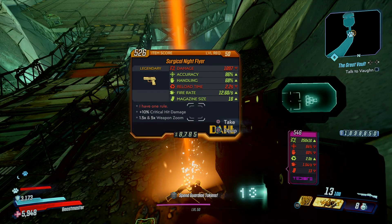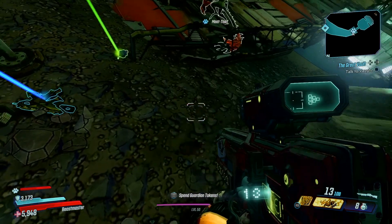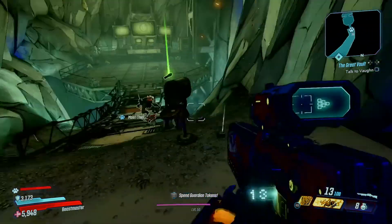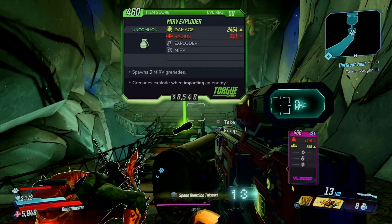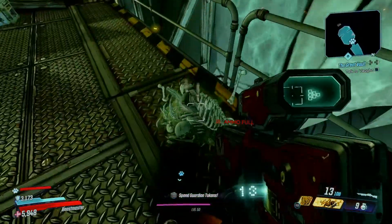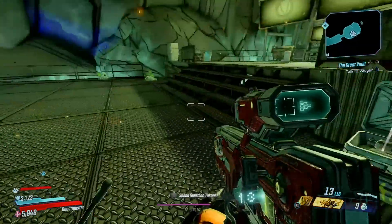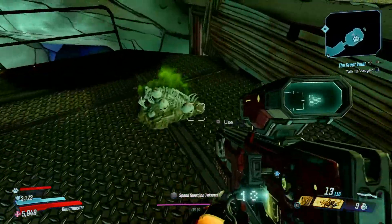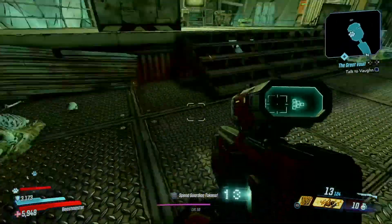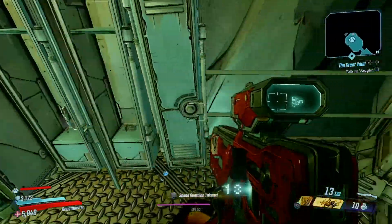Surgical night flyer — nice. So here's my legendary, and a couple of decent guns that are worth some money. Basically what I'm going to do is just cash those in so I get the cash. But you guys can go back here and find plenty more. I don't think there was anything else here. There is another Typhon log a little further up — I can show you guys in another video if you'd like to see that as well.